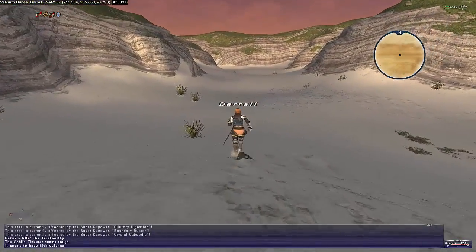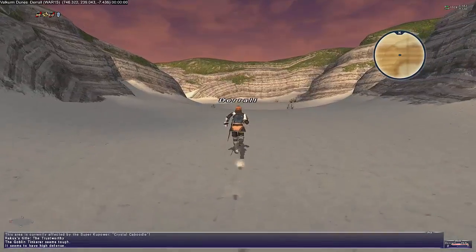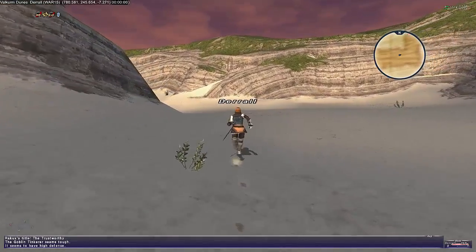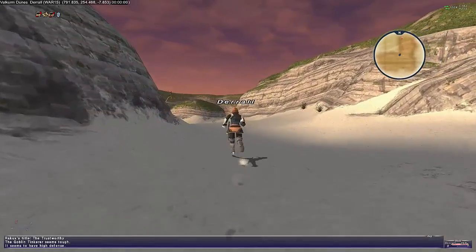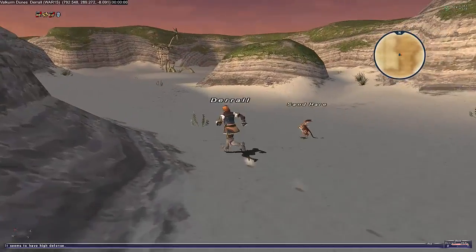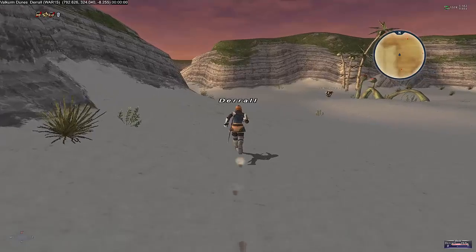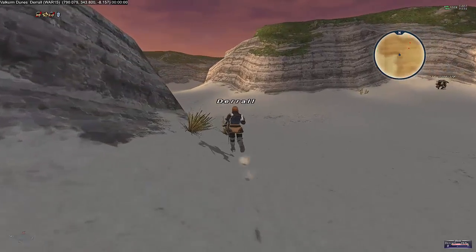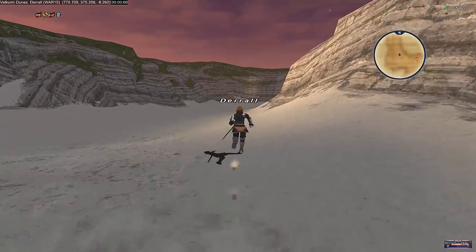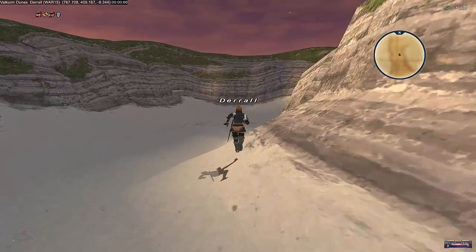There's a goblin right now. To get to Jeuno we need to go back out to La Theine Plateau to the Teleport Hollow Crystal, then take a turning into a forest called Jugner Forest. We have to run through Jugner Forest without dying — bearing in mind the enemies are around level 20, so they'll be five levels higher than us. From there, assuming we make it, we go to a zone called Batallia Downs.